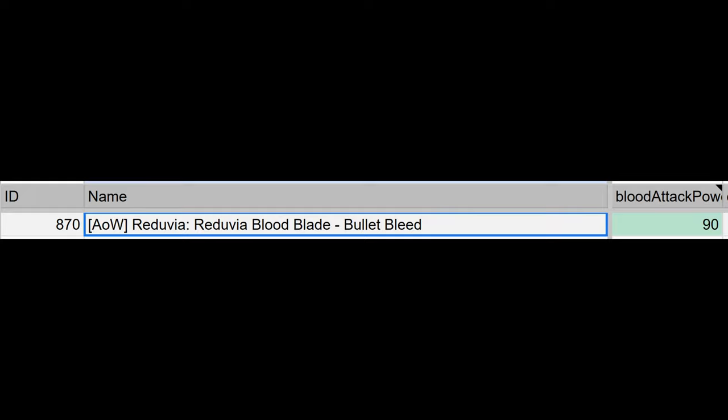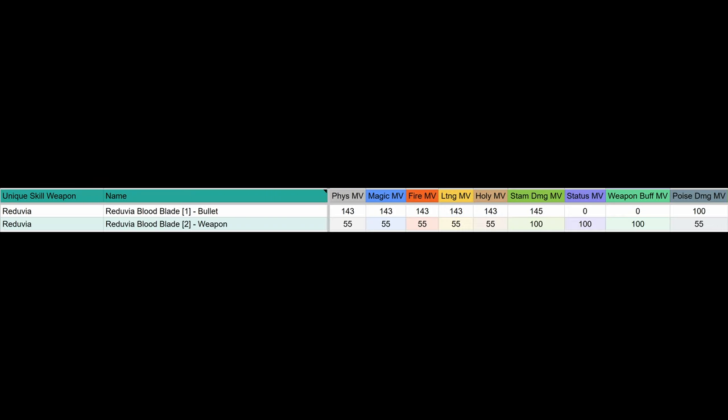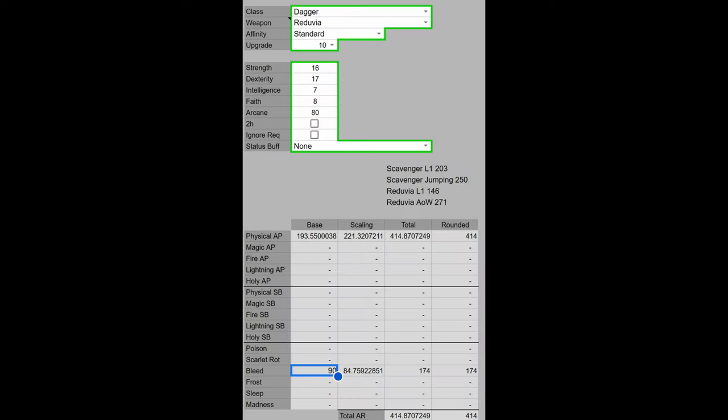Here we have the Reduvia Blood Blade bullet — it has 90 blood power, which is going to scale off of Arcane. It also has a status motion value that determines the status the weapon does on hit. The status motion value is going to be 100, meaning it does the full bleed value of the weapon, which is 97. So that gets us to 271 for the full Ash of War. I don't know how we got over 300, because that doesn't make sense mathematically. For the Ash of War bullet specifically, we get 174 bleed. 174 plus 97 does not equal over 300. That is incredibly stupid — I have no idea why he thought that.